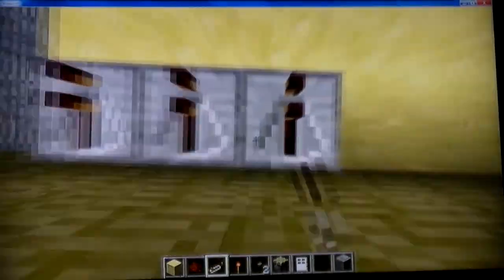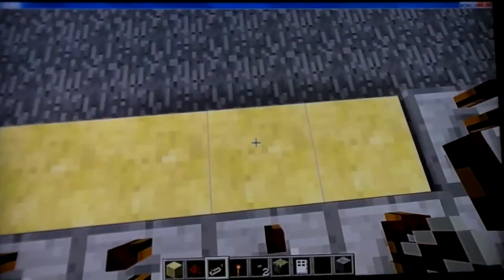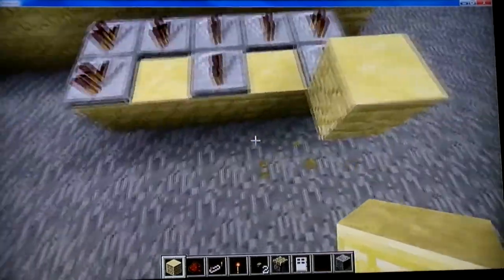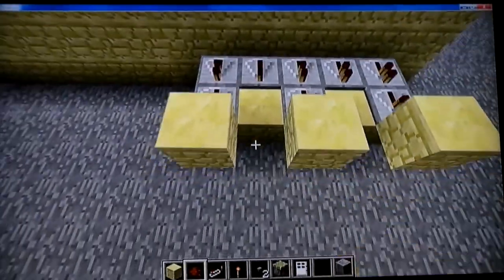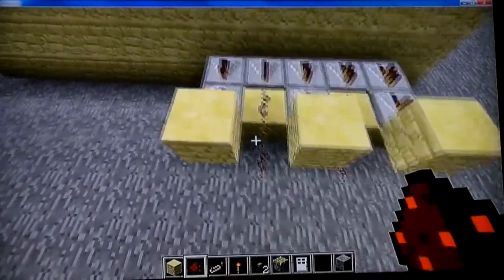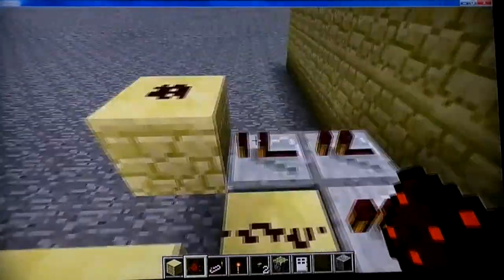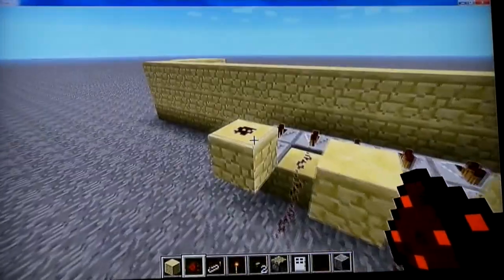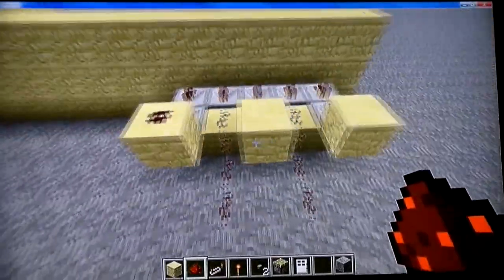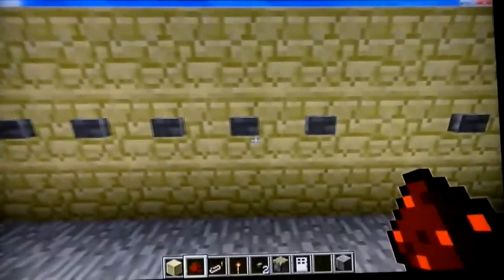And then repeaters — let's go here so they don't interact with the other redstone. So you put repeaters here. If you wire a repeater into a block, any redstone that's wiring to the block will get powered. So then I'm gonna decide which buttons: one, two, and five.